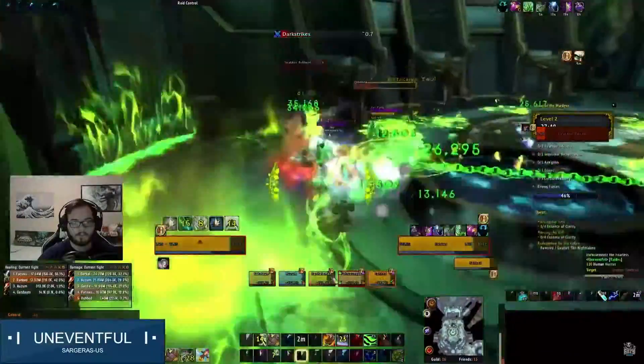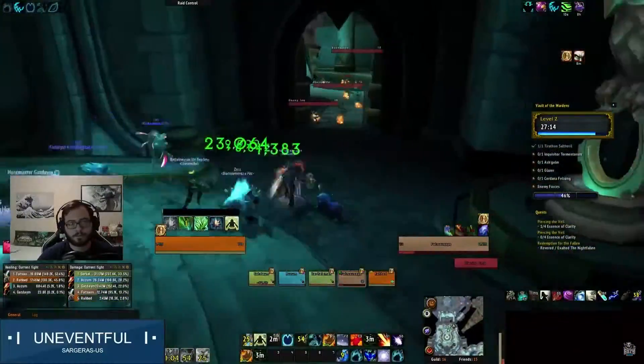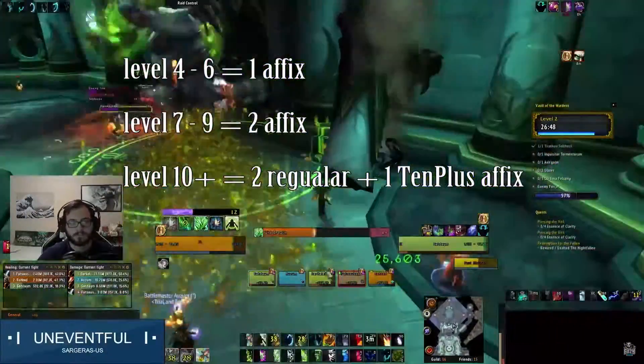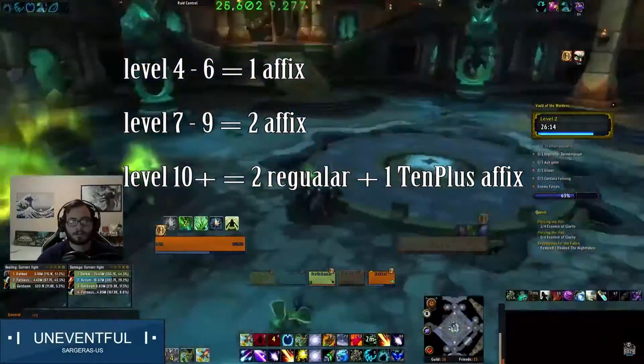Certain affixes will also start to appear on keys of level 4 and higher. Level 4 to 6 keystones will have one affix, 7 to 9 will have two affixes, and 10 and up will have a third affix that's different from the rest.